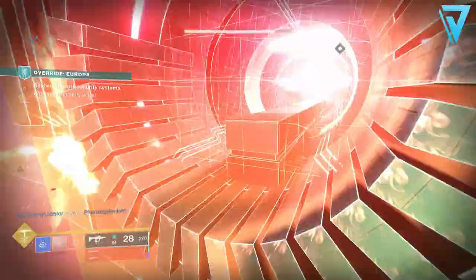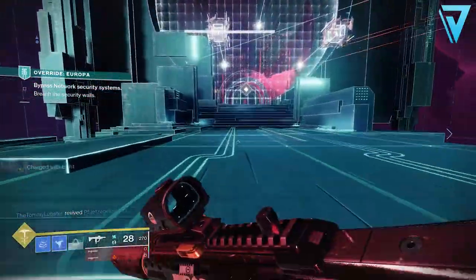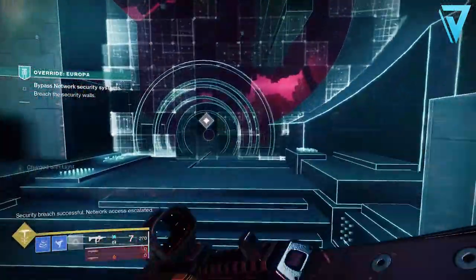What is up guys, Jarv here back today jumping into Destiny 2. In our video today we're taking a look at decrypted data and ether, two brand new currencies introduced with Season of the Splicer. If you want to find the fastest way to get your hands on these two critical currencies, then be sure to stick around and enjoy the video.